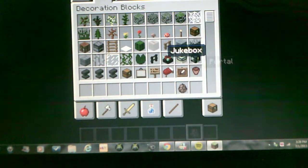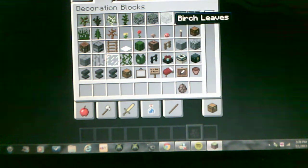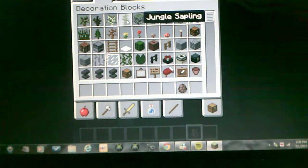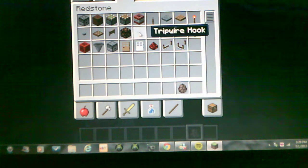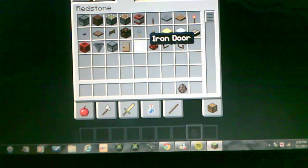They will be having an Ender chest. Then they will be having a flower pot — pretty cool. They will be having jungle biome tree leaves, like jungle leaves — they don't have those yet. And then they will be having a jungle sapling. And then they will be having a trip wire hook — I don't know if they already have that or not, but I think they don't.